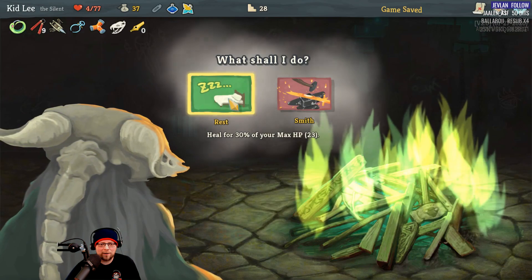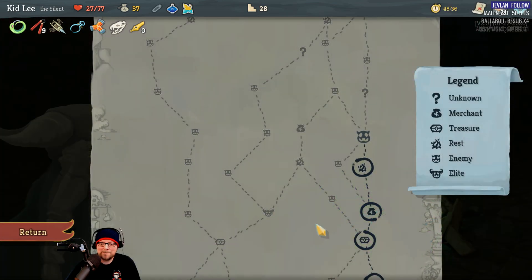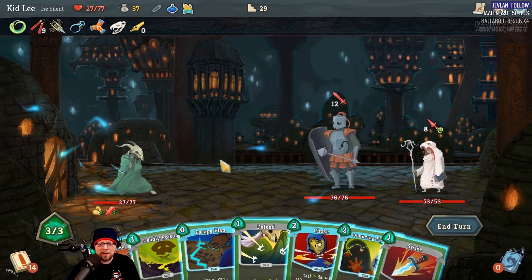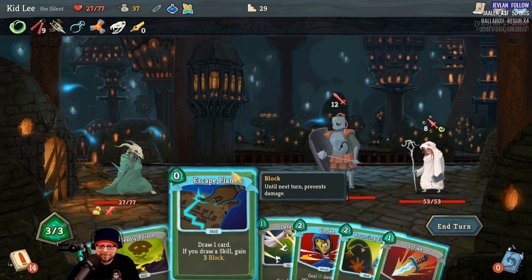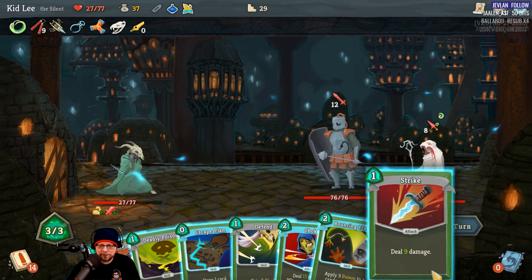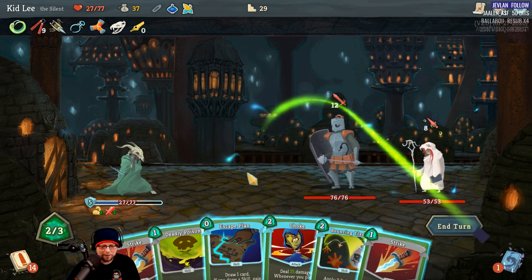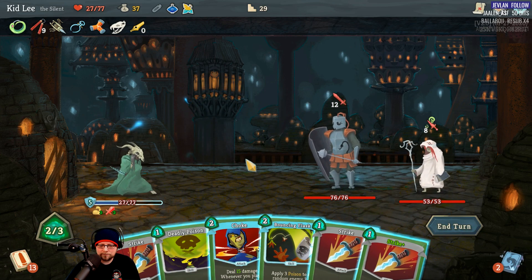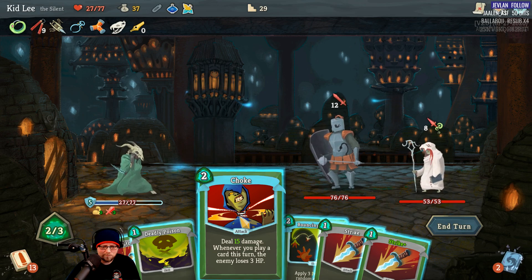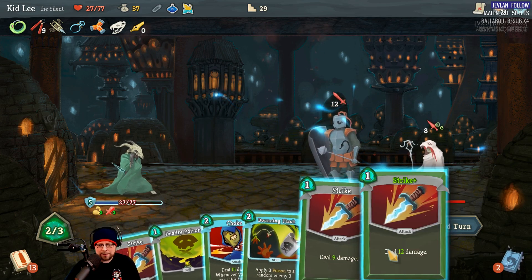Oh, campfire — sweet sweet campfire. Problem is it's only going to take me to 27 HP. This is not — so we're gonna start this out. I can only block five of this incoming damage. Let's do that. Choke has to be played first, so I'm not going to use that. I think I'm dead here. Oh wait, I have 27 HP now — I'm a dumb dumb. I'm still thinking I had four, even though I know I just got healed.